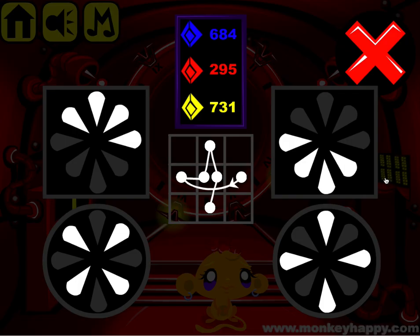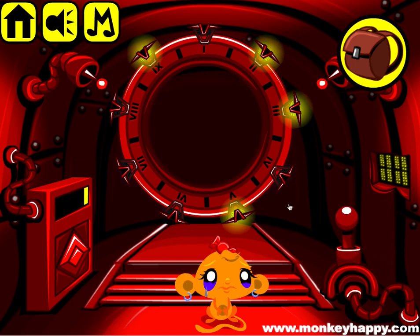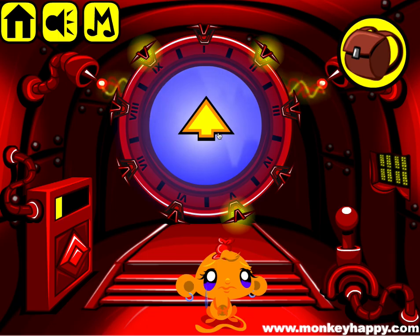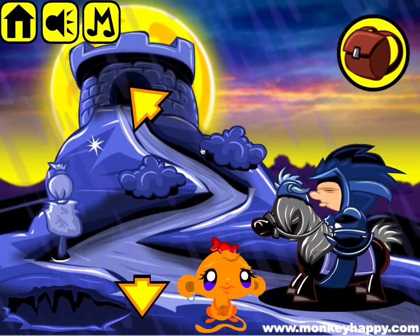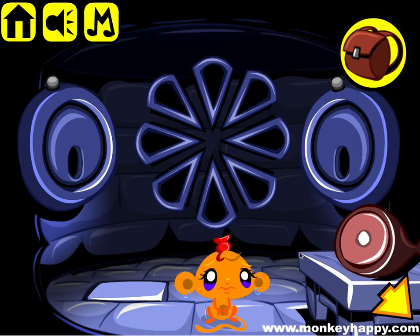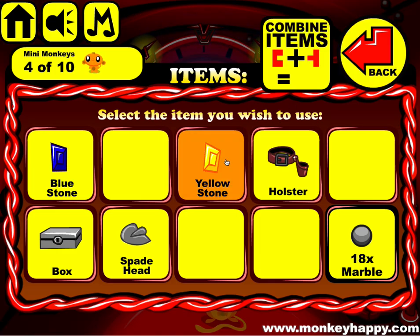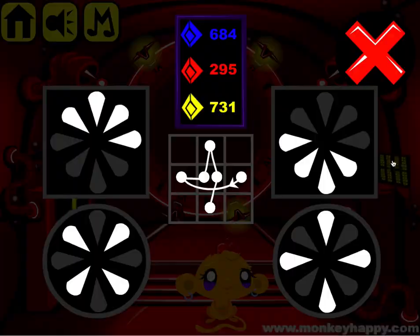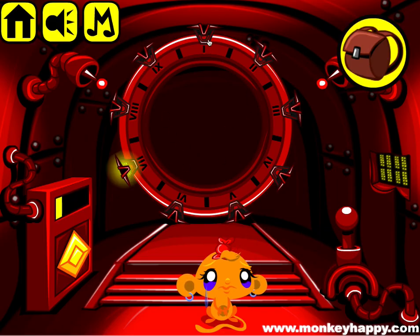Now we go back. We've picked up all our items, especially the red stone, and that goes in there. Our red clue is 295, so let's turn this off and go 295 - go inside. Now pick up more of these marbles. This dude wants to knock this down. Let's go inside, move the table, get the yellow stone. Put the yellow stone in here - the yellow clue is 731, so let's turn this off and go 731.